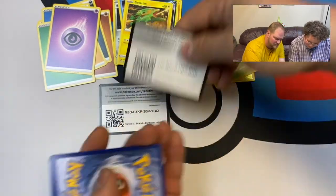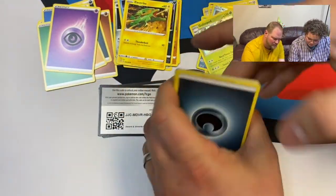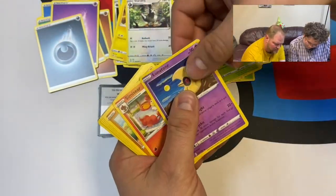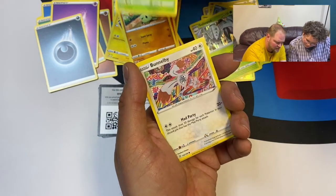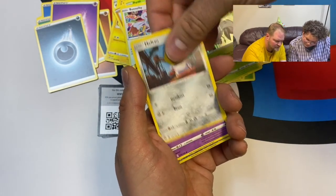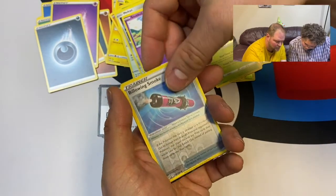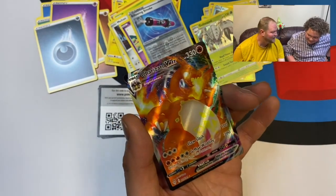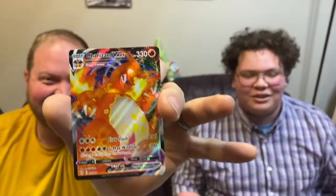Next up, one two three four. Energy, Stakataka, Lunatone, Sinister Rose, Paras, Bunnelby, and Meltan — okay so now we can evolve to Melmetal. Snubull, Billowing Smoke, and — oh yes! Oh, we don't have to open the rest of the packs!